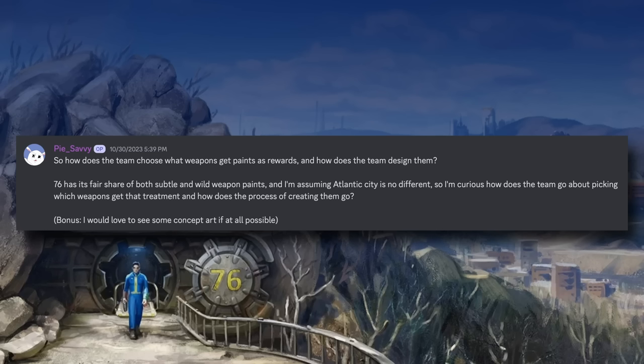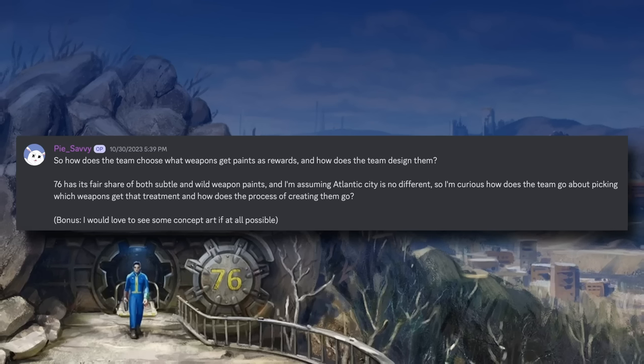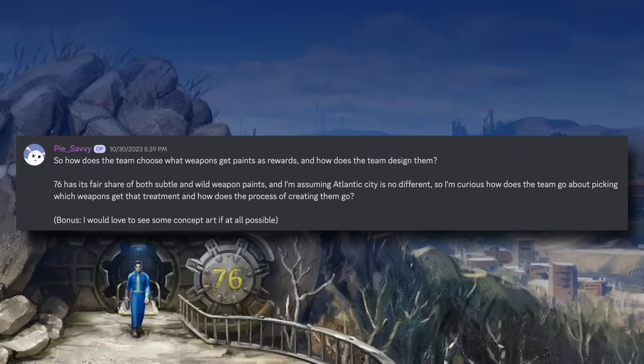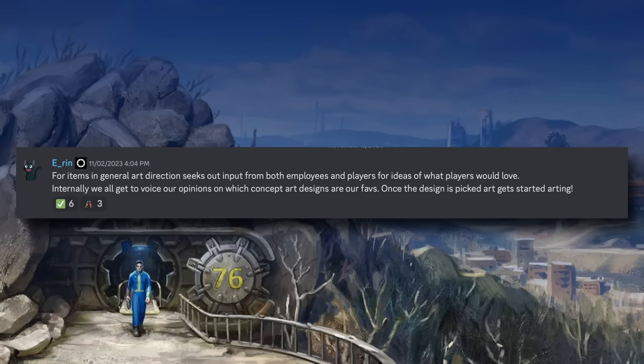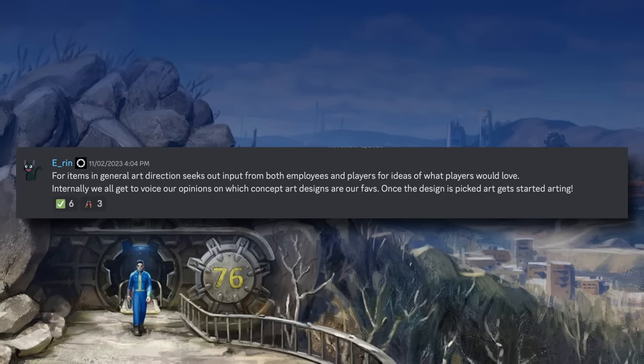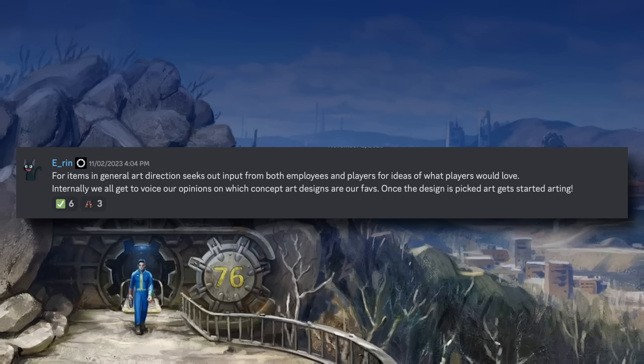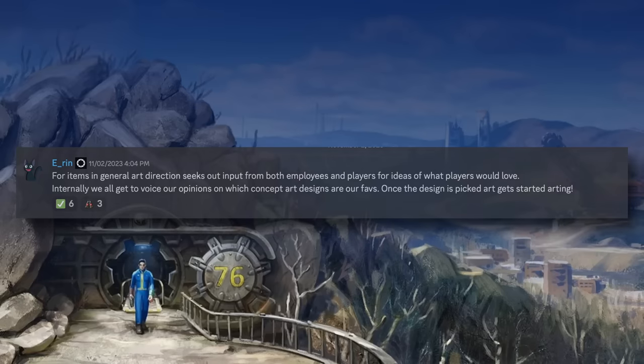Moving on: how does the team choose which weapons get paid skins as rewards, and how does the team design them? It's a very pertinent question, with certain weapons seemingly missing out pretty regularly. The answer clarifies that in general, art direction for weapon skins is decided after input from both employees and players. Hopefully that means you'll be seeing more skins for underutilised weapons in future.